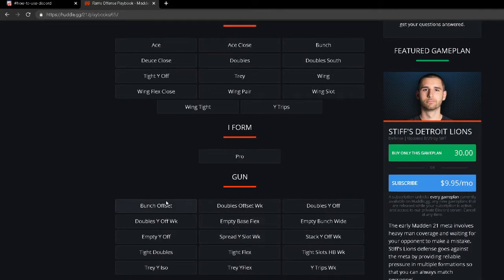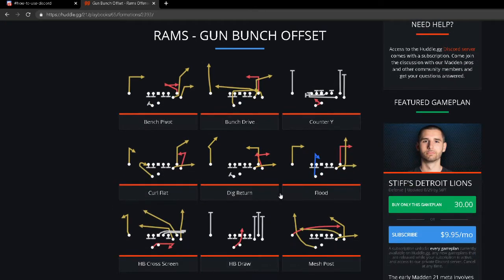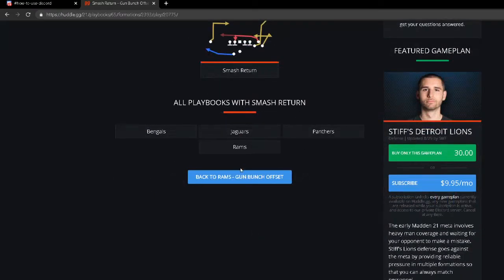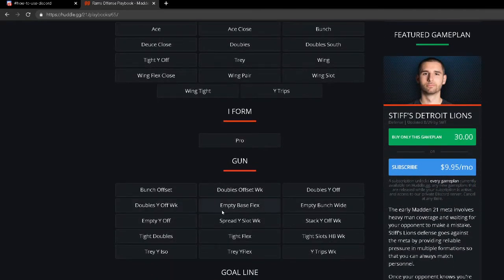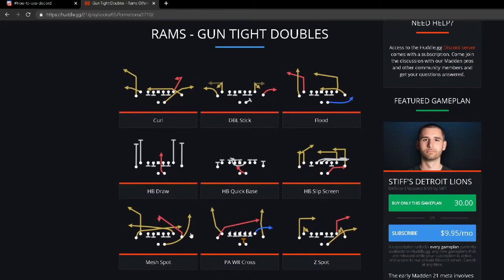This playbook also brings Gun Bunch Offset to the table, so it has Gun Tight and Gun Bunch Offset both in the same playbook. You've got Mesh Post, Bench Pivot, Wide Trail, Z Spot and Go, and Speed Dig — which is actually a really good play. You also have HP Cross Screen. Their bunch is not as good as Carolina Panthers' bunch, but it's still serviceable. They also have the Tight Doubles formation, which is very good.